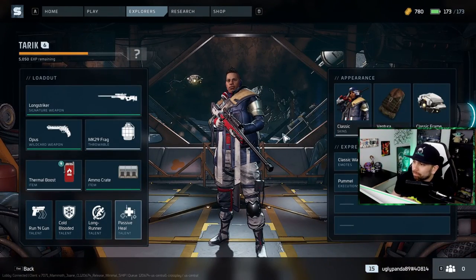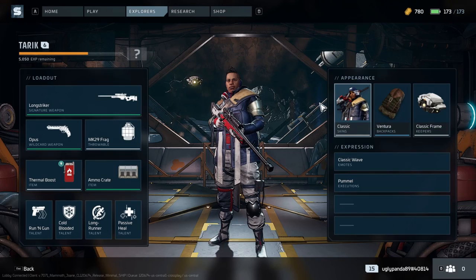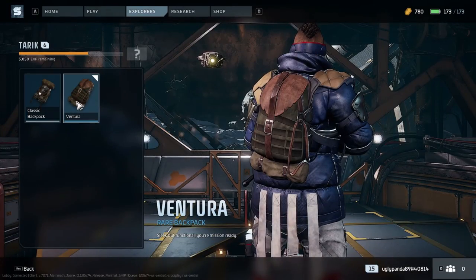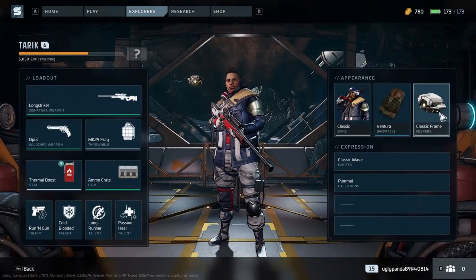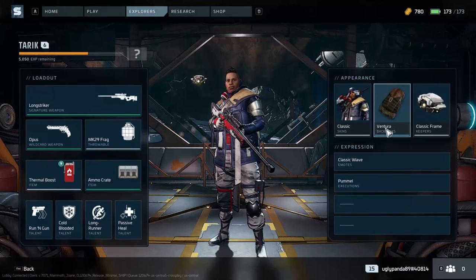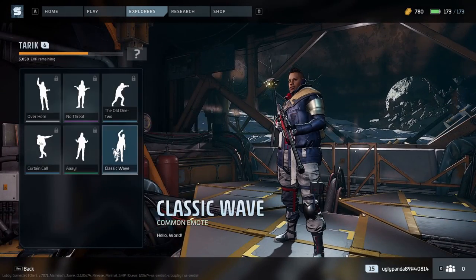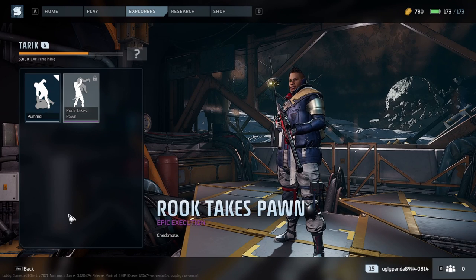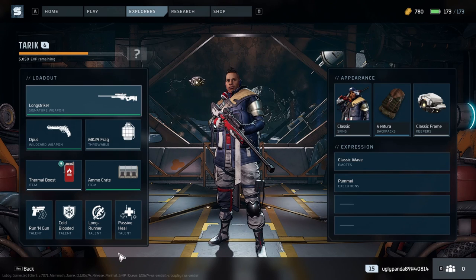Tarek is the sniper class. You have different skins to unlock, a backpack, and cosmetic keepers — little things that fly around you, similar to Spellbreak. You've got different emotes and executions: if you catch somebody down you can finish them with an execution. When you start off you don't have those slots filled — we'll talk about those in just a second.